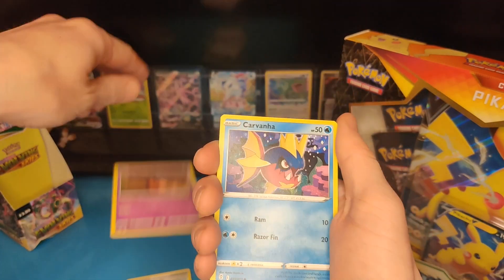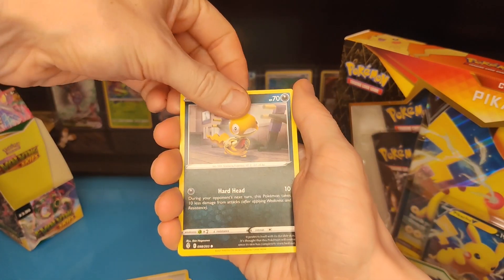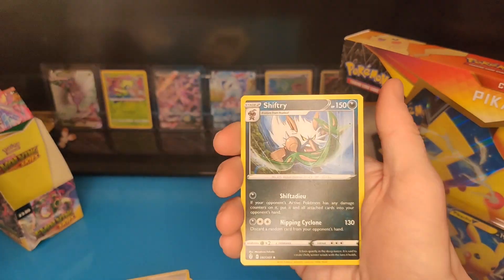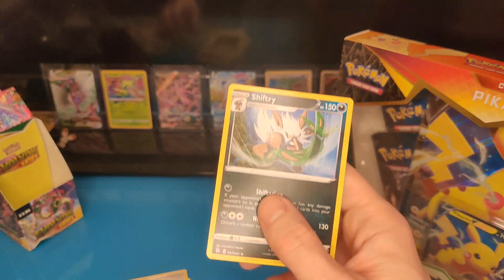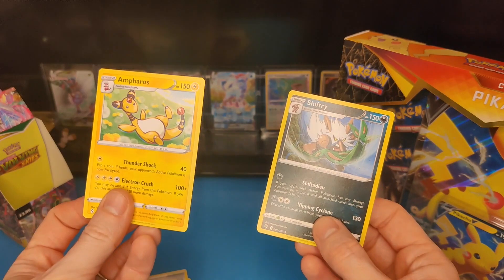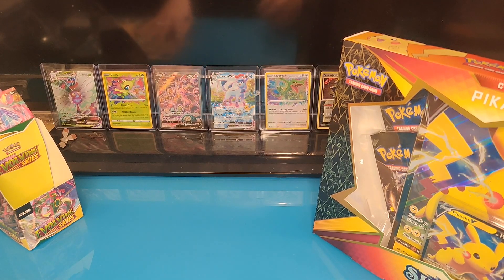I didn't check the code card so I don't know if we've got a hit or not. I think I need this and - oh you're joking! You're actually joking. The Ampharos and the Shiftry are literally the biggest troll cards ever, you just pull them in every single pack.